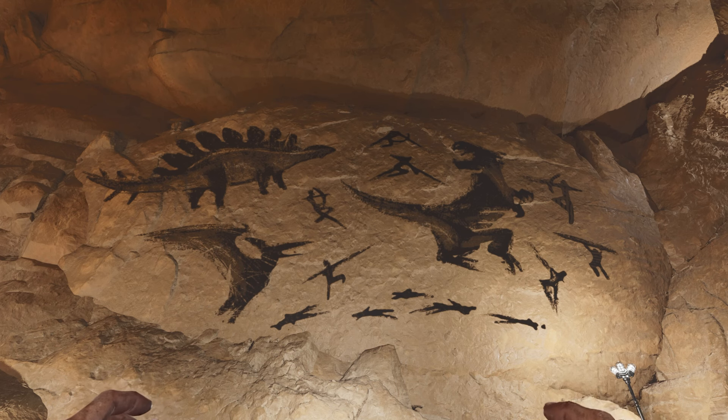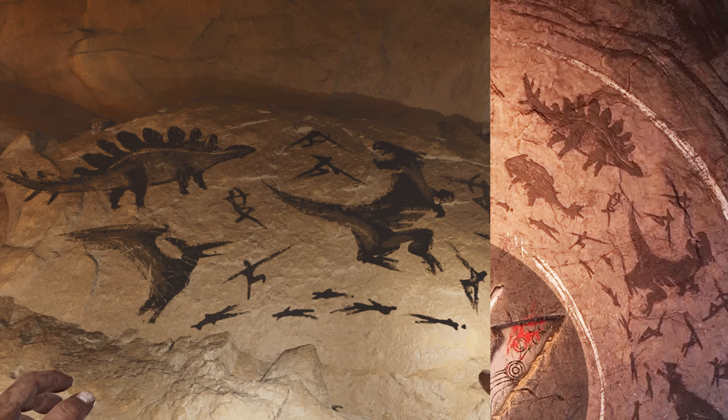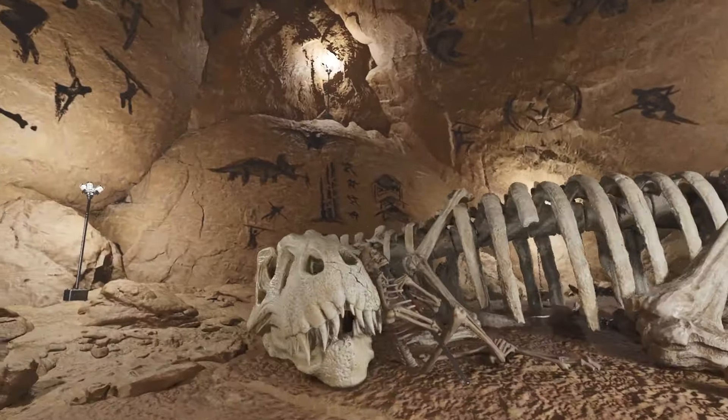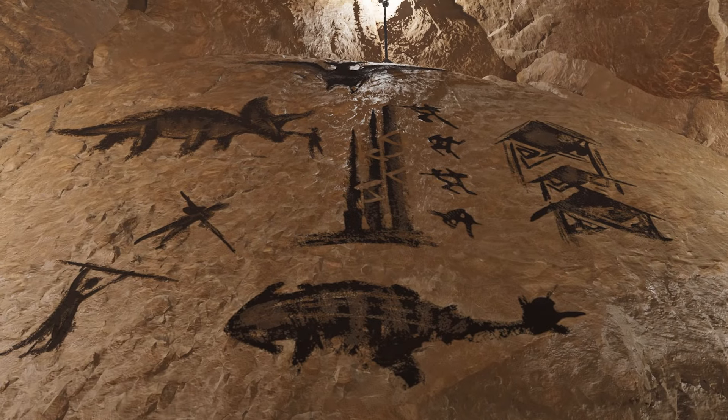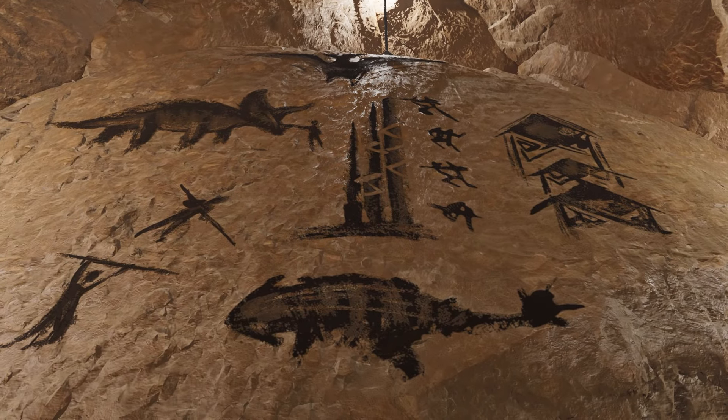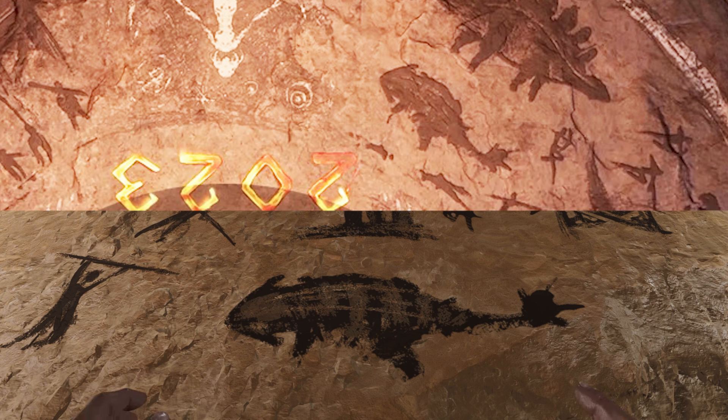Starting with this part here, you can see most of it is exactly the same. We've got the Stego, the Rex, and lots of people with pikes and they are all in the exact same position. The only difference in this picture is the Pteranodon and the Anky have replaced each other, but the rest of it is exactly the same. Moving along, there's no exact representation of this one on the Arc 2 image, but it does contain the Anky and it's the exact same design with the arrow-shaped head that you can see on the Arc 2 logo image.